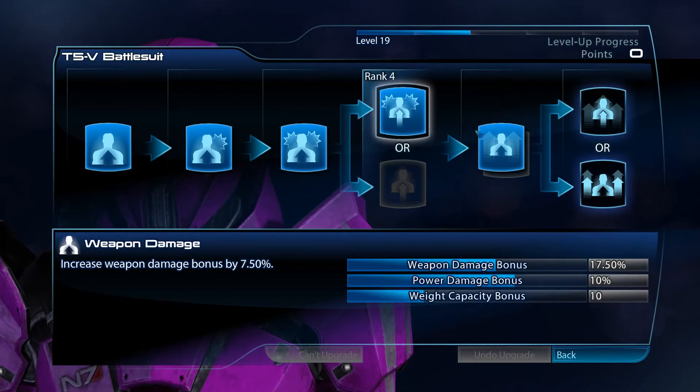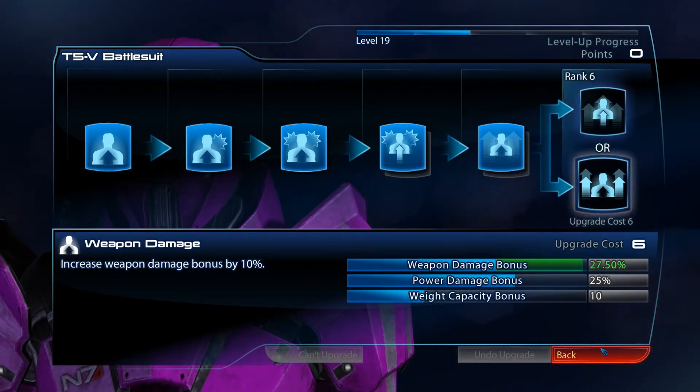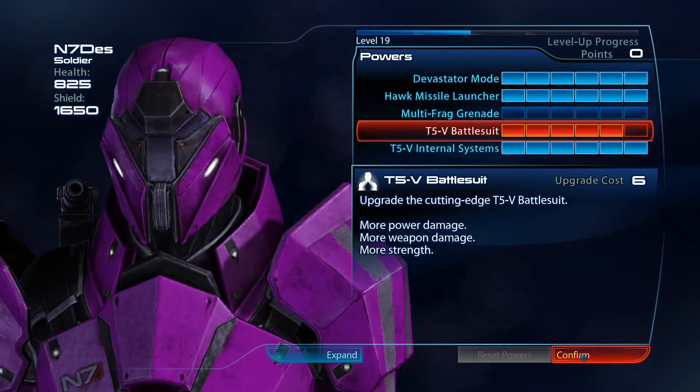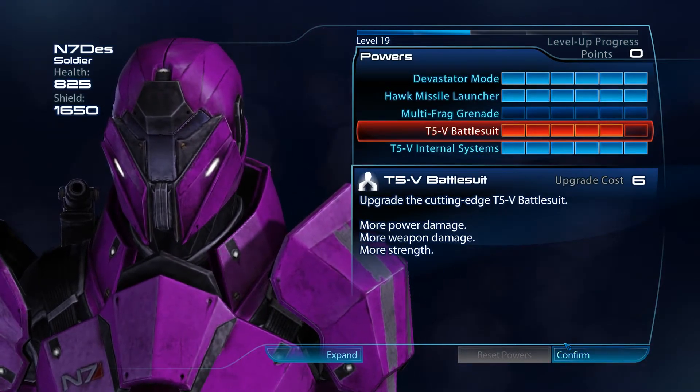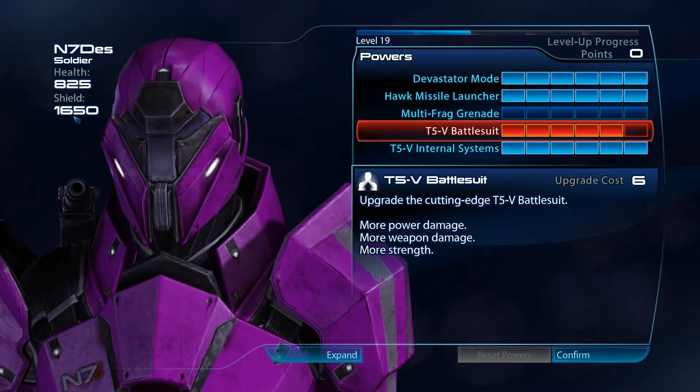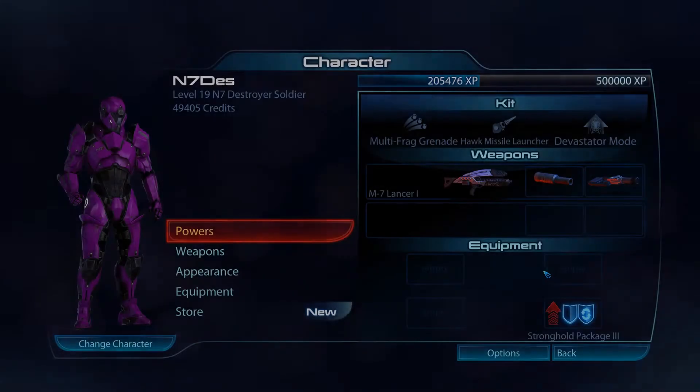It's kind of a balance of damage and power, and later on I'll be picking up more damage. I'm not level 20 yet — I wanted to respec some soldiers before getting to this last bit. It also notes that for a human, the N7 Destroyer has a ton of shields, which is excellent.